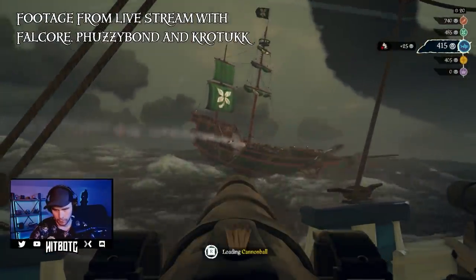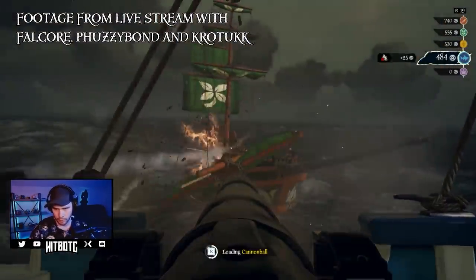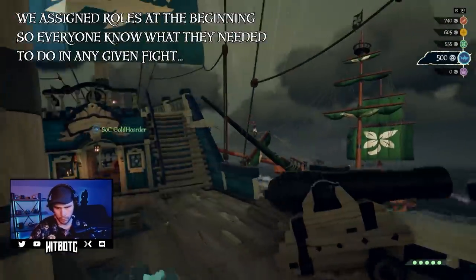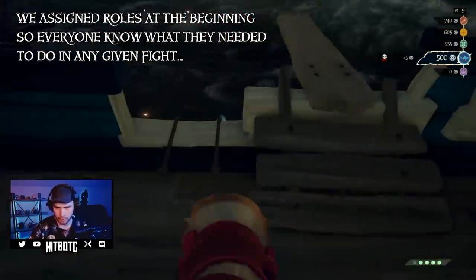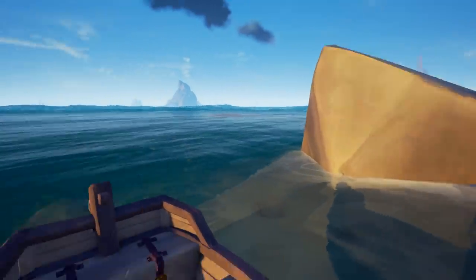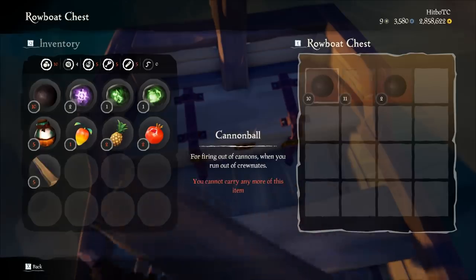Far too many times I have seen experienced crews forgetting to assign roles, give jobs, communicate, and stock up their ships — resulting in them getting blown out of the water and sinking. I have been guilty of this myself. With the addition of storage crates, rowboats, fruit, wood, and cannonball crates all having items in them when you find them, there really is no excuse to not have a stocked ship. A well-placed cursed cannonball can make all the difference.